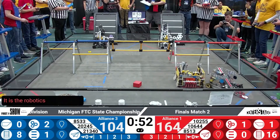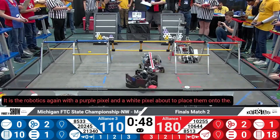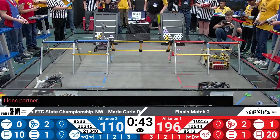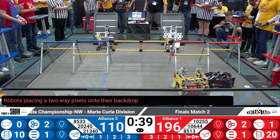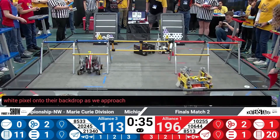And here's the RoboDucks again with a purple pixel and a white pixel about to place them onto the backdrop, and here's their alliance partner placing two white pixels onto their backdrop. Over here we have the Crimson Claws placing a white pixel onto their backdrop as we approach endgame very soon.